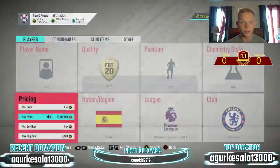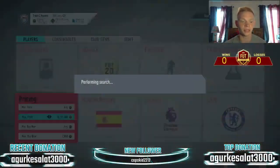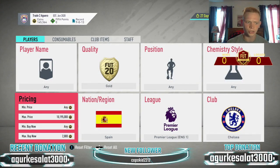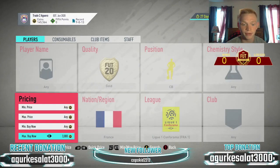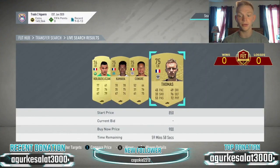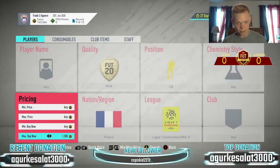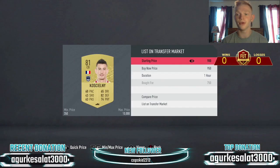We're going to move into the lower budget, more consistent filters. They released a Future Stars challenge SBC, so a lot of the center backs in major leagues have gone up in price — French center backs in the French league, German in the Bundesliga, stuff like that. These are selling about 1,300 coins. I'm going to snipe at about 950. First search — 750 for Koscielny! Very nice. Let's go ahead, list him up at 1,300 — good profit there. As you can see, these guys pop up pretty quickly.